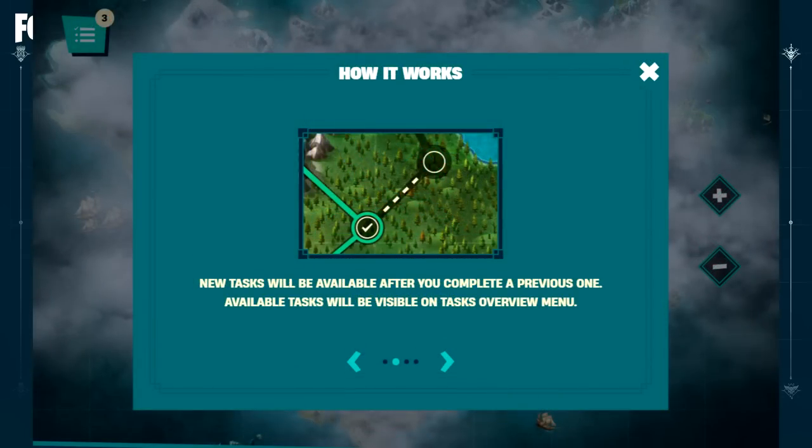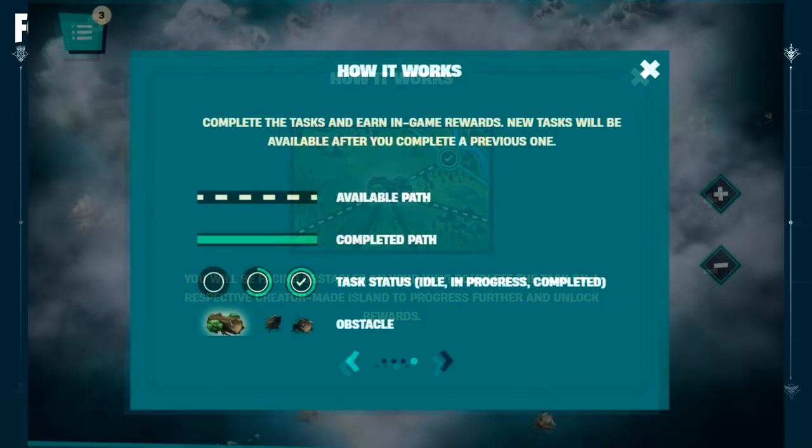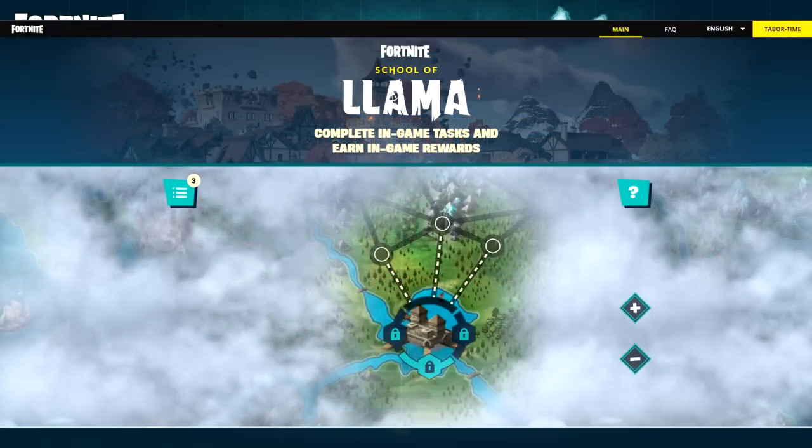New tasks will be available after you complete a previous one, and available tasks will be visible on the tasks overview menu. You will be facing obstacles on your way — complete the task on a respective creator-made island to progress further and unlock rewards, so there's a little bit of creative involved. It shows a key with available path, completed path, task status, and obstacle. It looks like an animated map with three locks and three paths to choose from.